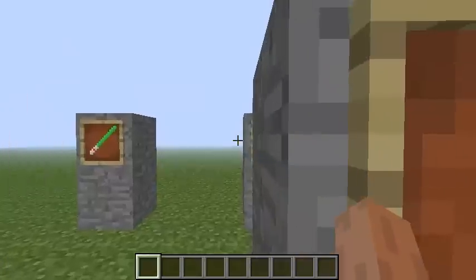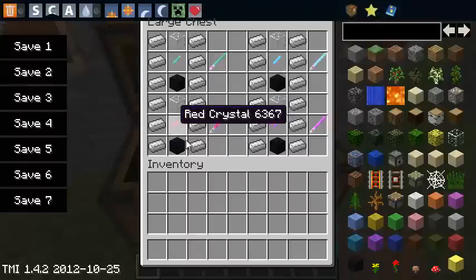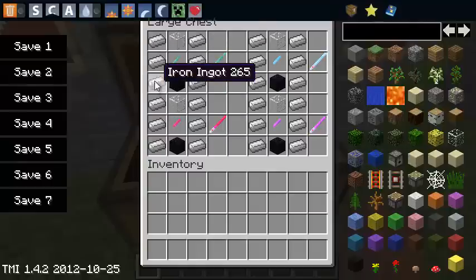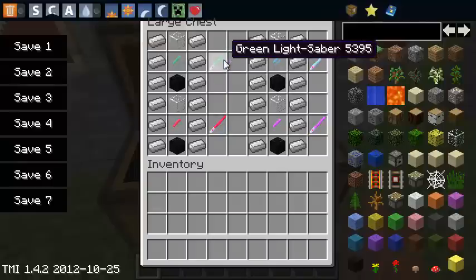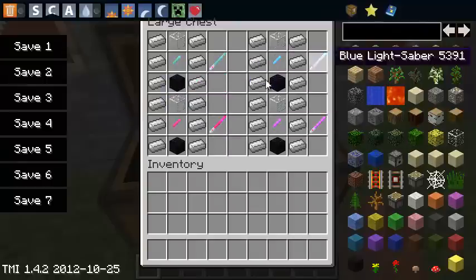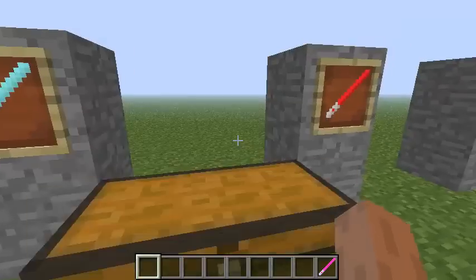That's how you make the crystals. Now moving on, in order to make the lightsaber itself you're going to need to put the crystal in as shown. You're going to need six iron, one obsidian, one glass, and the crystal you made, and you put it in that order. You will get either a green, blue, purple, or red lightsaber depending on the crystal you made. They all have the same effect, so I'm just going to take the red one.